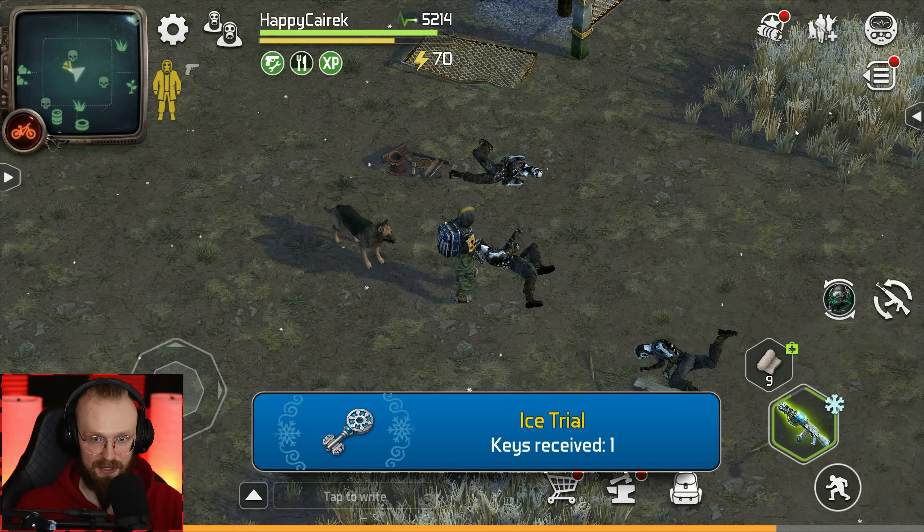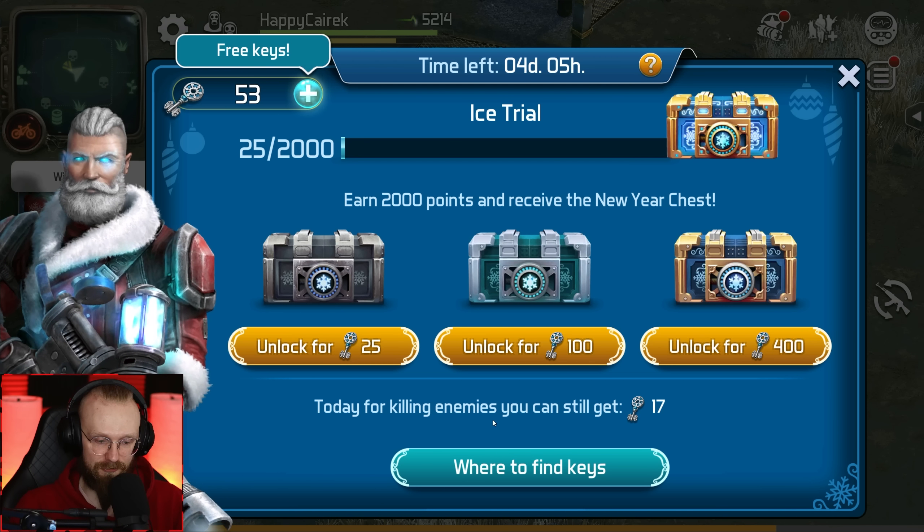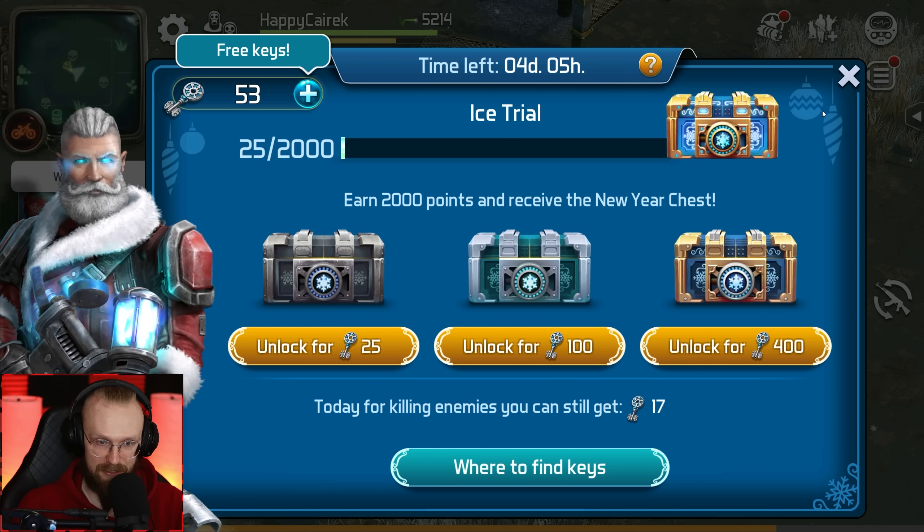Let's get those keys. This is the third key. You can get 20 keys per day — today for killing enemies we can still get 17 keys, and today we've gotten three so far. There's the fourth key, and perhaps we can get one more. We've gotten six keys already, and we're still just in the green zone. These keys are not that hard to get.